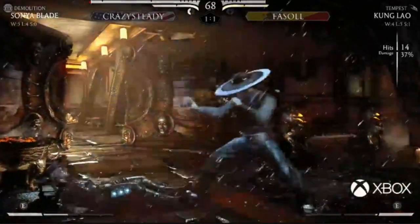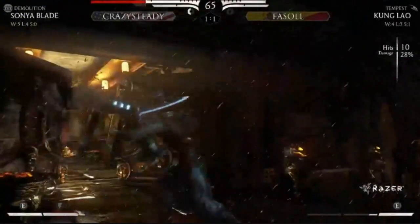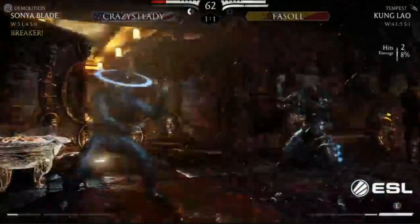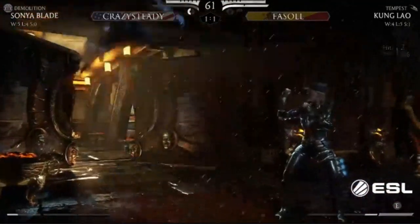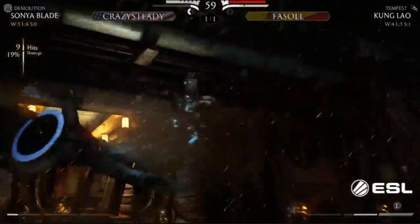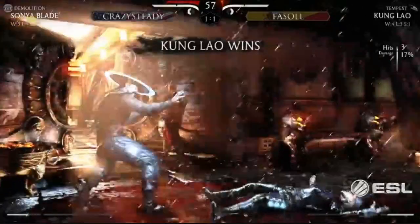A nice bit of damage there for Facile. Oh, good overheads - the overhead worked this time, nice damage. No orbit setup but it's gonna work. That was a smart break by Crazy Steady. Both players don't want to press a button. Oh, that was... this might be it - oh, just one more hit! Oh no wait a second, this could be a wow!